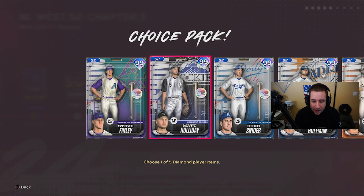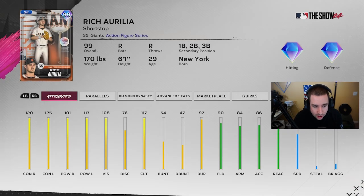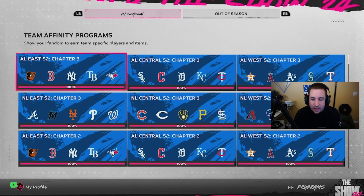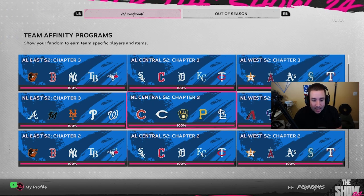Matt Holliday has the statistics, Steve Finley has the swing — it just feels good. Imagine Steve Finley with Matt Holliday's attributes. Rich Aurelia, you've got the stats but I'm not sure about the swing — let me know if you guys hit well with him. Those are my top choices for Team Affinity Season 2, Chapter 3. Let me know yours in the comments — if they're different, if they're the same, and why. We all hit better with some cards than others.